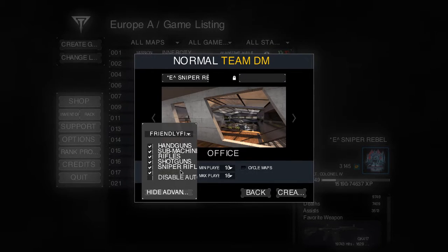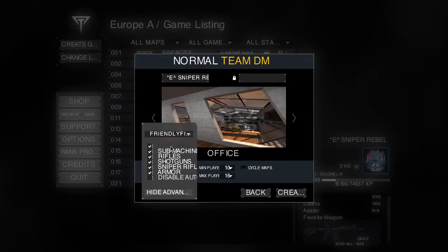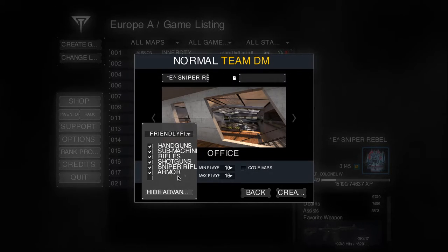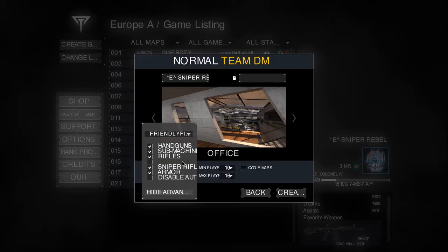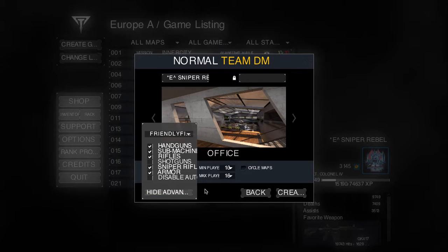Same thing I showed you in Free For All and Intel. I highly recommend doing TDM, Intel, or Free For All. Please turn off shotguns because they're just too powerful.